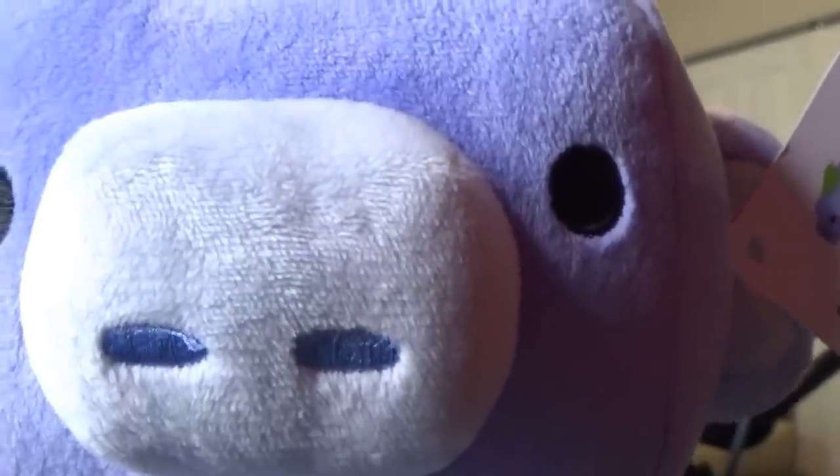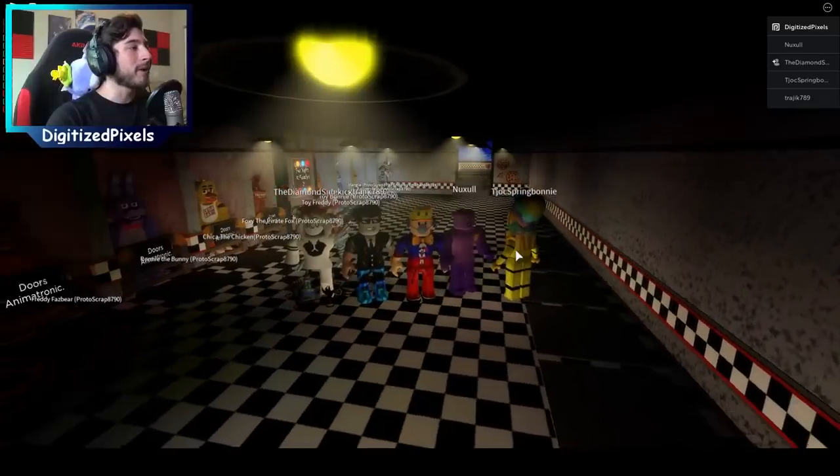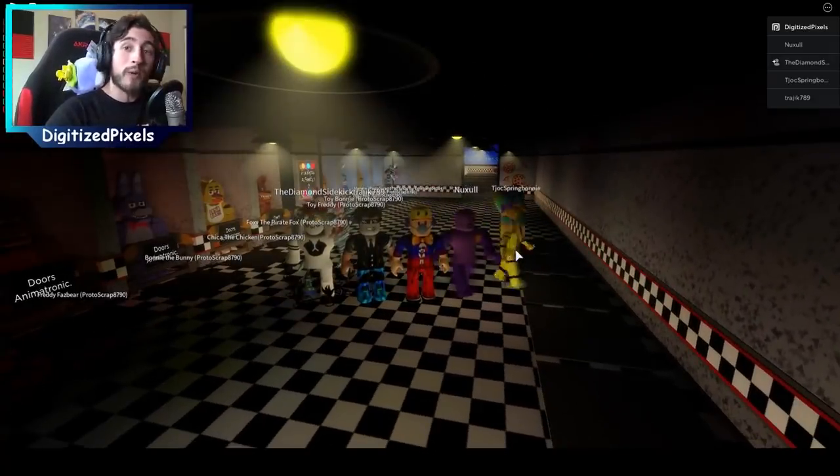Hello everybody and welcome back to a brand new episode! Today on Roblox, ladies and gentlemen, I'm showing you all four badges on a brand new game made by someone you might remember named Proto. The game is called Freddy's Ultimate — just take away a couple letters and that's the name of it. Anyways, let's go ahead and bring Kevin along and go badge hunting!